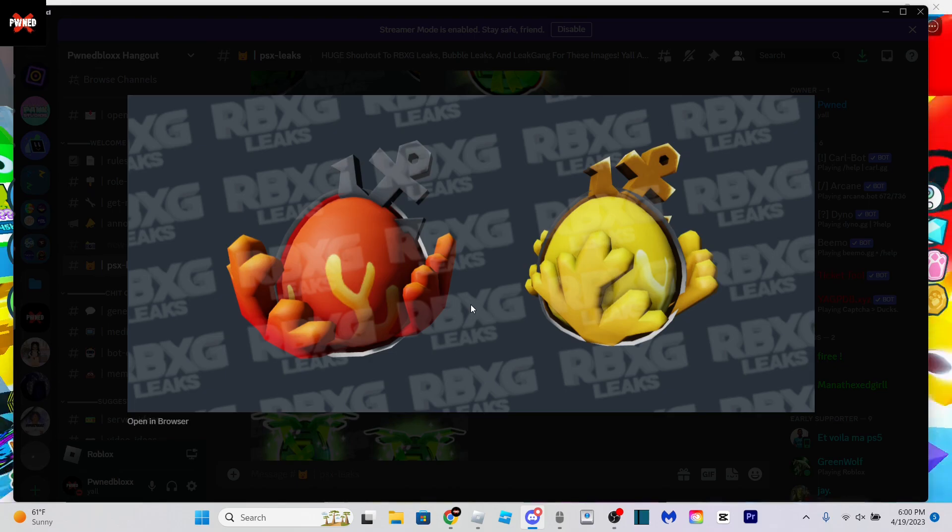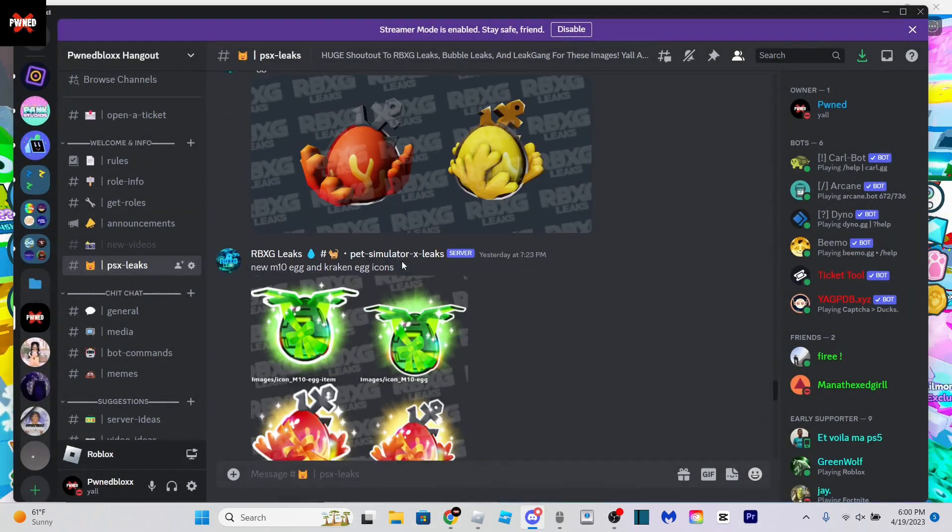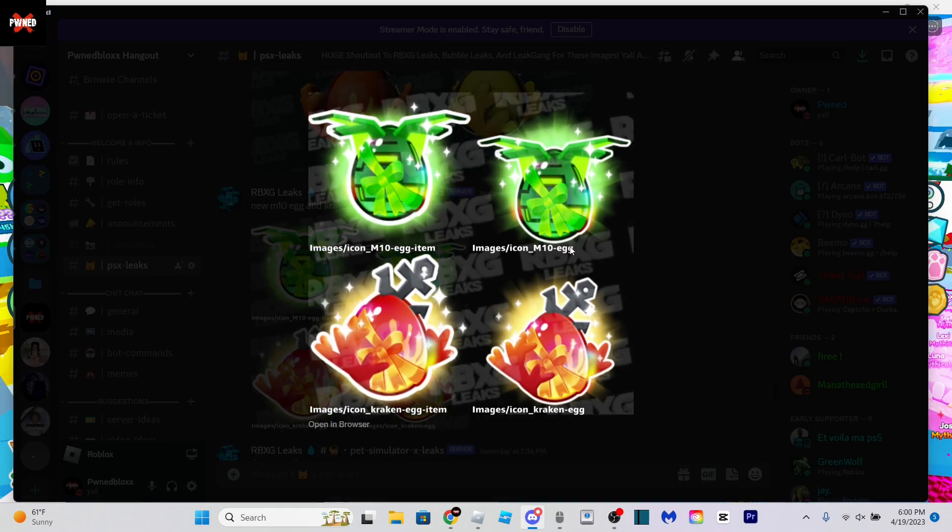And then we have Kraken Egg, or Egg Kraken, whatever you want to call it. Here are both of the images right here. I believe these are when they're in the shop, and then these are the ones that are in your inventory. They're just a tiny bit different — I don't know if you can tell the difference, but yeah, they're a tiny bit different. They look like some pretty cool eggs.